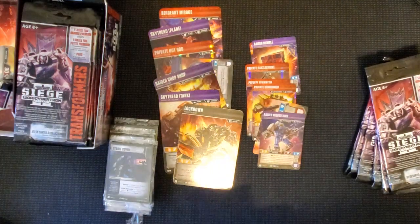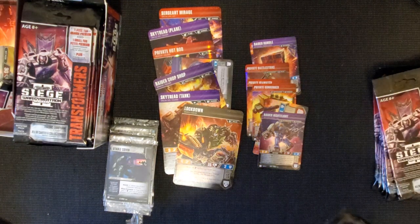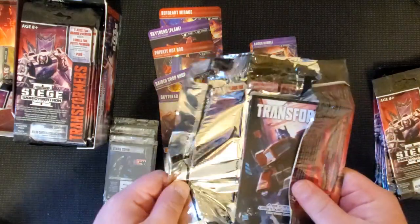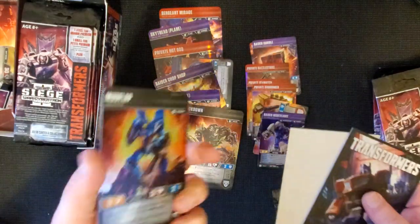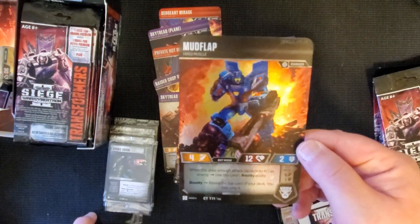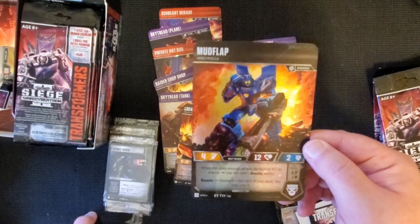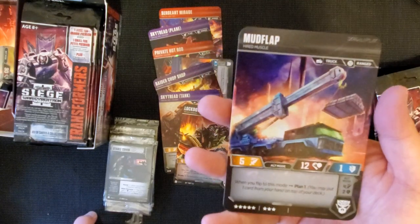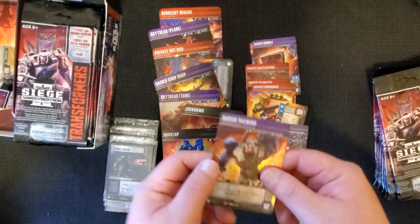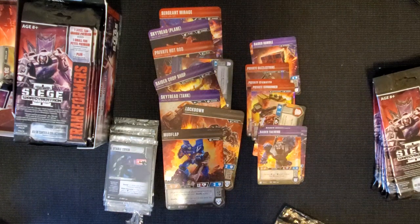Jacqueline and I are also going to turbo a box once we finish opening them all - we've got about five or six boxes to go through. Mudflap - when this does enough attack damage to KO an enemy, use this card's bounty ability: reveal the top card of your deck, you may play it. When you flip to this mode, plan one. And we received Raider Tailwind - special place in my heart for that little fella.